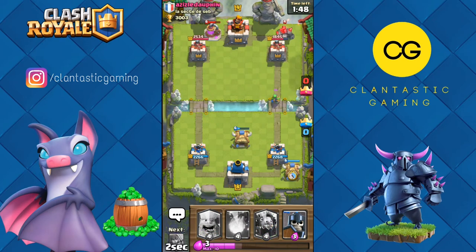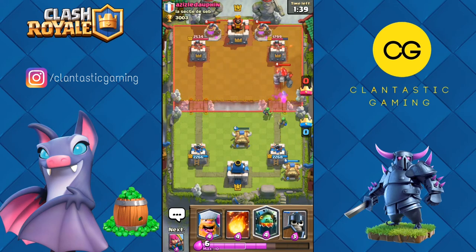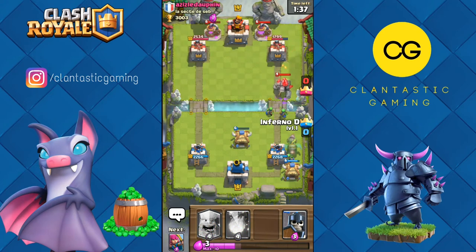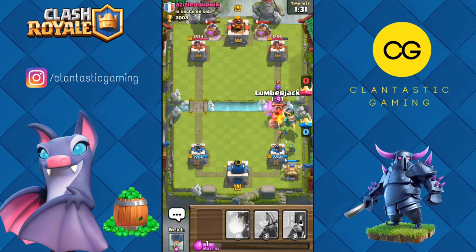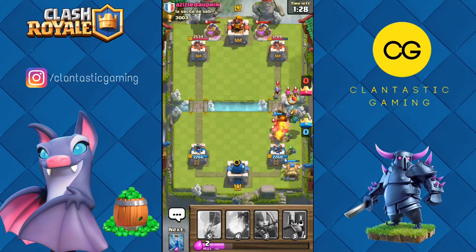I was hoping for a golem, and there it is. We have inferno dragon for his golem — let's hope he doesn't have electro wizard. Another pump. Let's go with inferno dragon. Let's go lumberjack for this musketeer — no, musketeer lumberjack counter.